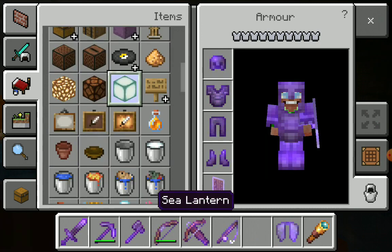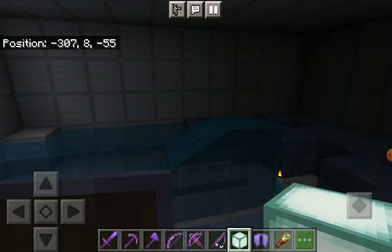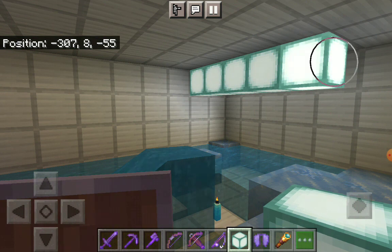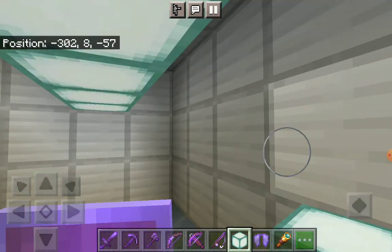When you get to know me well, you will realise — oh, colour lighting, that sounds cool — I pretty much only use sea lantern. It's the lightest block in-game. That's why I like it so much.